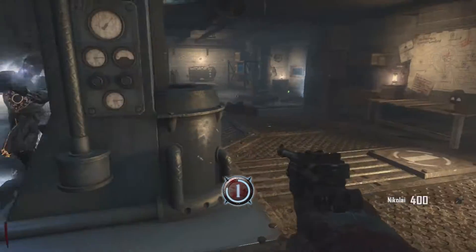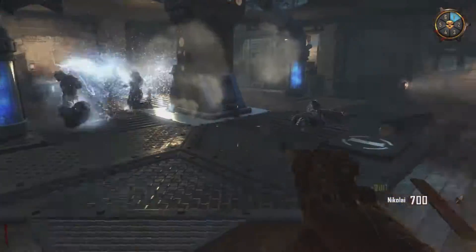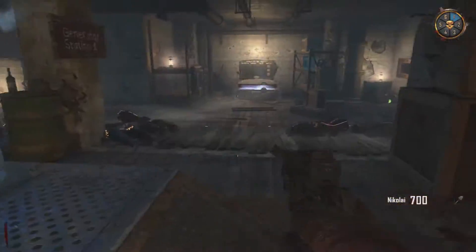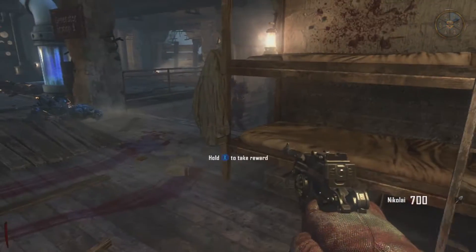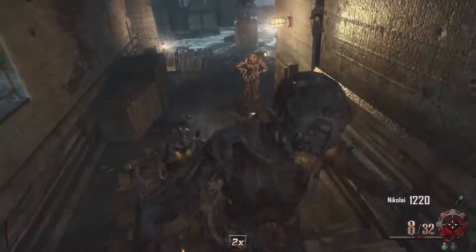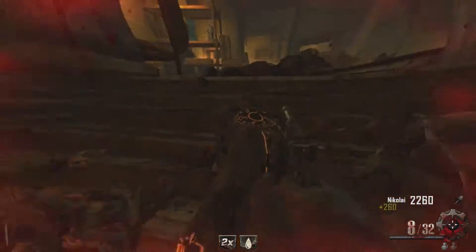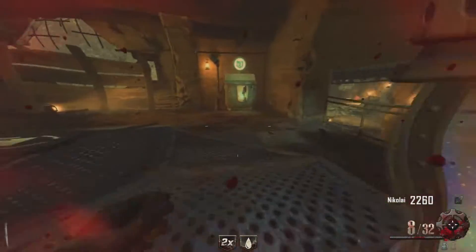Origins is one of those maps that unfortunately suffers from tight spaces and it's not a new-player-friendly map unless you play the remastered version on BO3. Mostly because in order to defeat the Panzer quickly and efficiently you will need the staffs, particularly the fire staff. Not the best map on my list but it comes in at a close second for how good the gameplay is and for all the features it introduced.